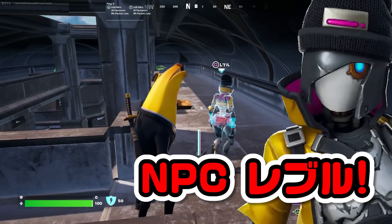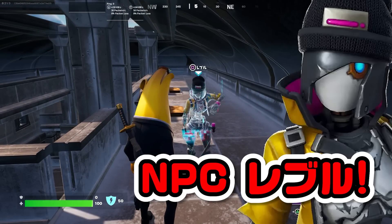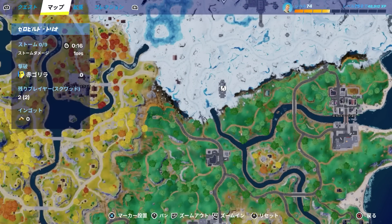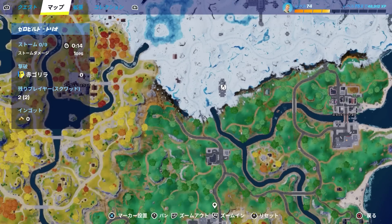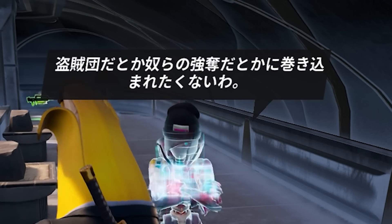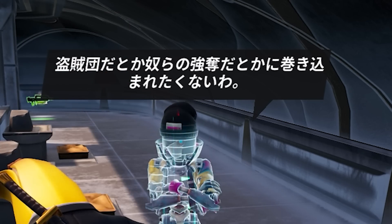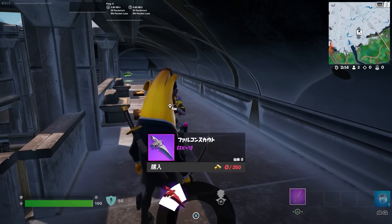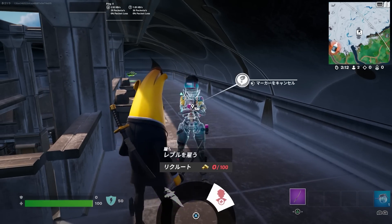以上が新しい拡張5種類でした。続いて新NPCいきましょう。ランドマークホールオブウィスパーズにいるNPCレブル。場所はアンビルとスラッピーの間でブルータルから南に進んだこの場所。雇うことができてファルコンを販売している。